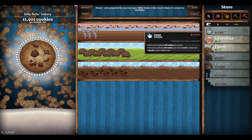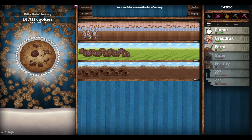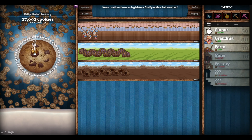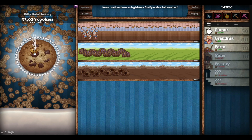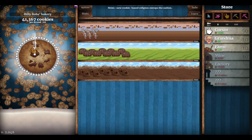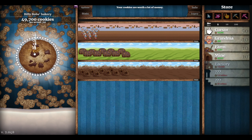That adds one percent of your cookies per second. Let's get to 50 and add that, then we need to make a big effort to get the factory. Keep an eye out - hopefully we get another golden cookie, that'd be cool. We've made great gains. Let's get to 50 and we need to add more grandmas as well. How much is that fertilizer - 55? We're on 710 cookies per second. Let's add more grandmas.